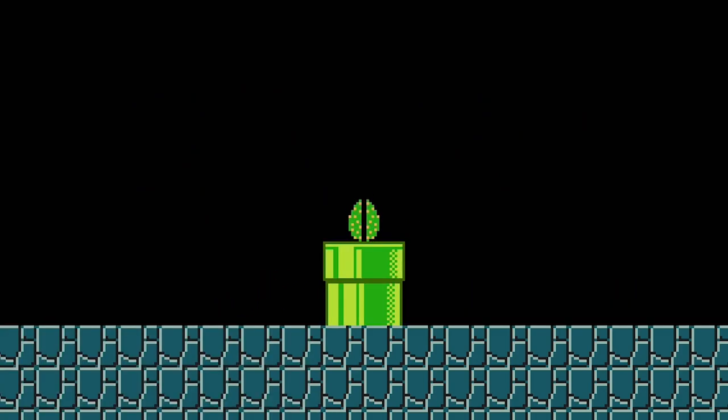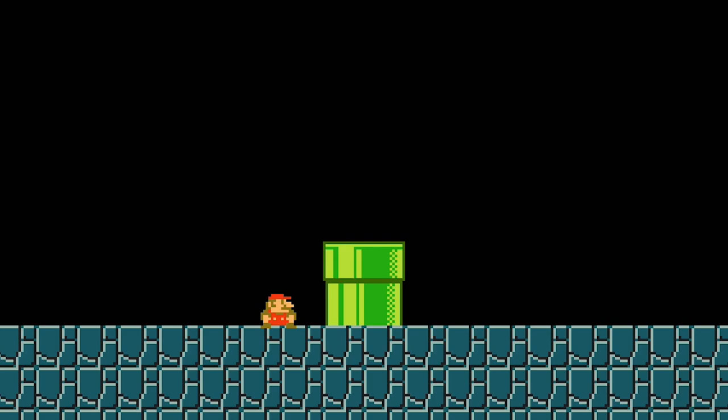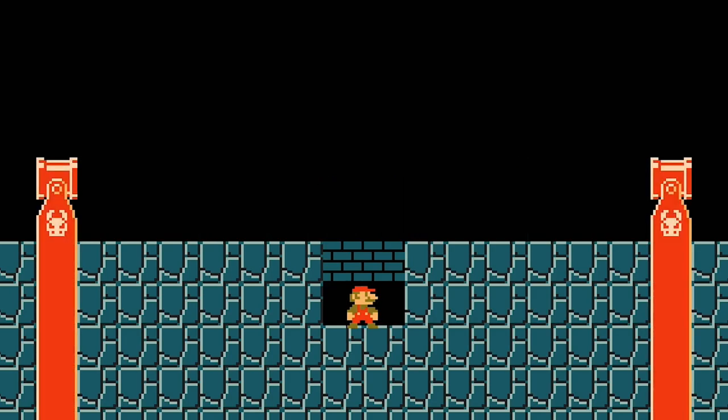A Piranha Plant placed in a pipe will emerge from the pipe once every few seconds. Unlike other types of pipe-spawning enemies, a pipe will not produce another Piranha Plant if the first one is defeated — this includes parachuting Piranha Plants as well. A Fire Piranha Plant placed in a pipe will spit exactly one fireball with each emergence. A Piranha Plant placed in a Bullet Bill Blaster is launched two and a half tiles forward at a medium speed, or about seven tiles at a high speed if from a red Bullet Bill Blaster. Any kind of Bullet Bill Blaster will only launch a single Piranha Plant at a time; it won't launch a second one unless the first one is defeated.